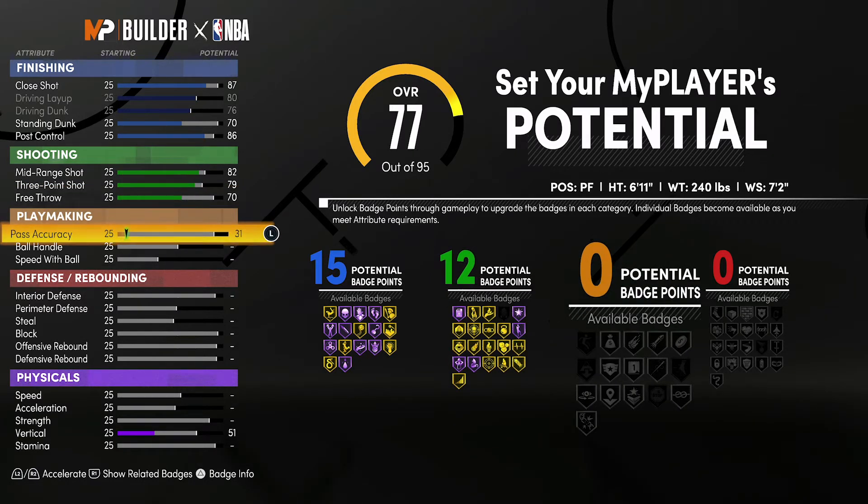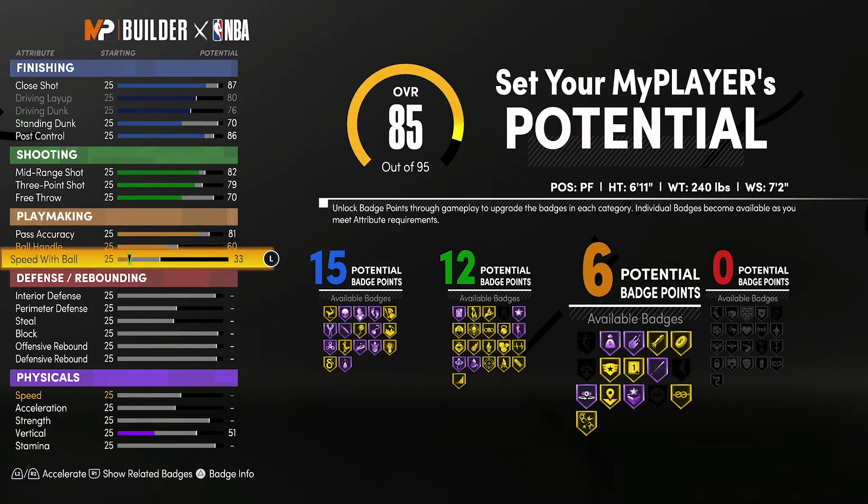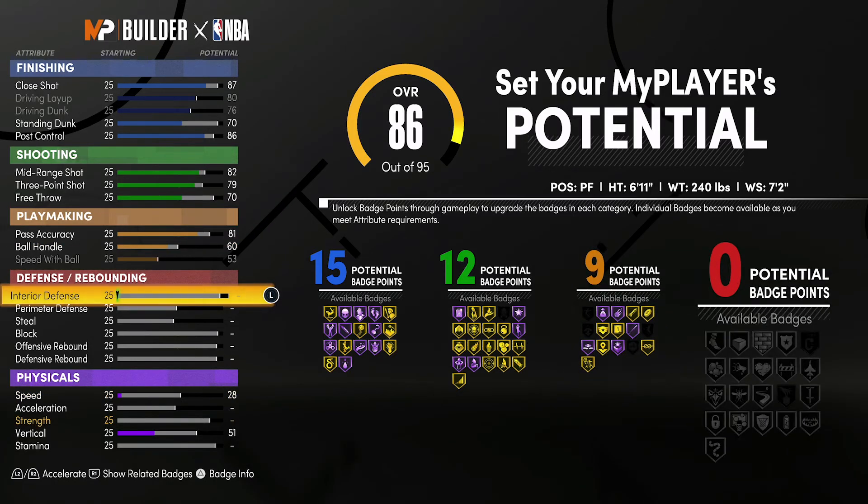For playmaking, you're going to bring your pass accuracy up to an 81, your ball handling up to a 60, and your speed with ball up to a 53. That's going to give you nine playmaking badges.